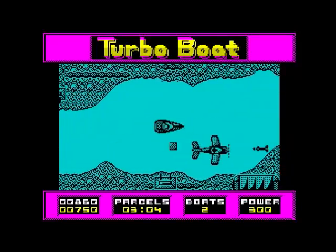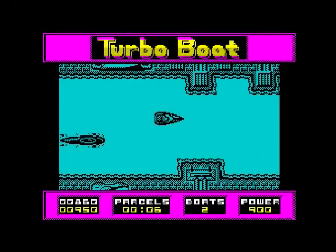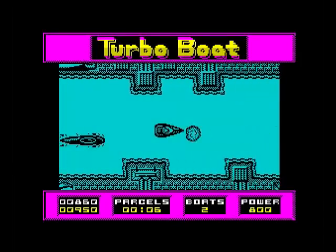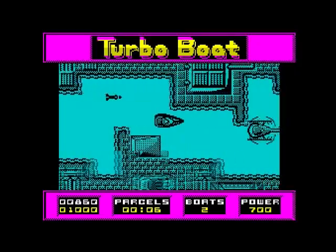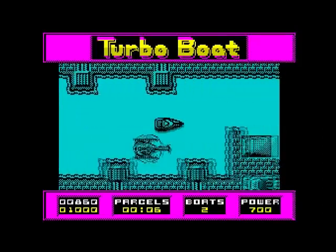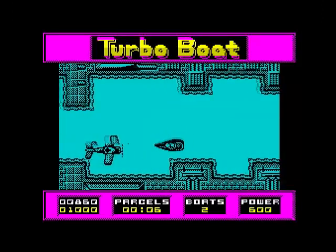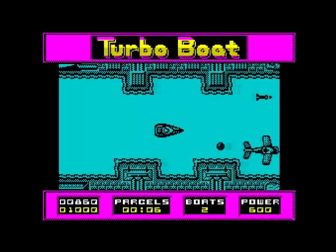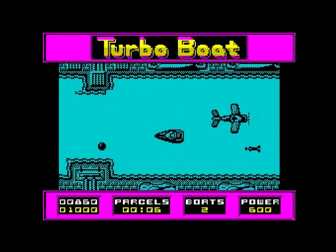We're on level two now — same thing applies but we've got to get six parcels. The river gets a lot more difficult and tighter in places. There are jumps if you want to use them. A plane comes over and drops a mine first, then a package, so planes can drop either.